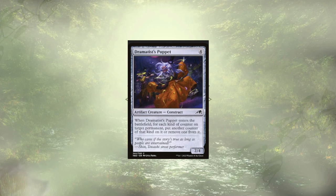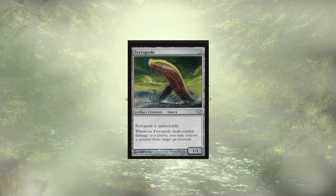Dramatist's Puppet is a budget-friendly card, but it's only a one-time use to remove a finality counter. Power Conduit is a stronger option, which is why it got into the main deck and Dramatist's Puppet did not. Theropede is another budget creature that is unblockable, and when it deals damage can remove a counter. Power Conduit again feels like the stronger option since we could always tap it in response to removal, and it costs less overall.